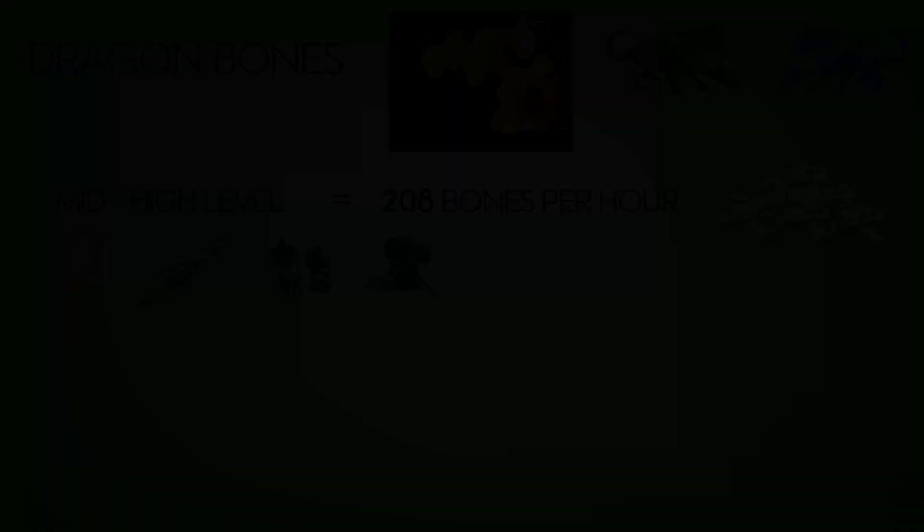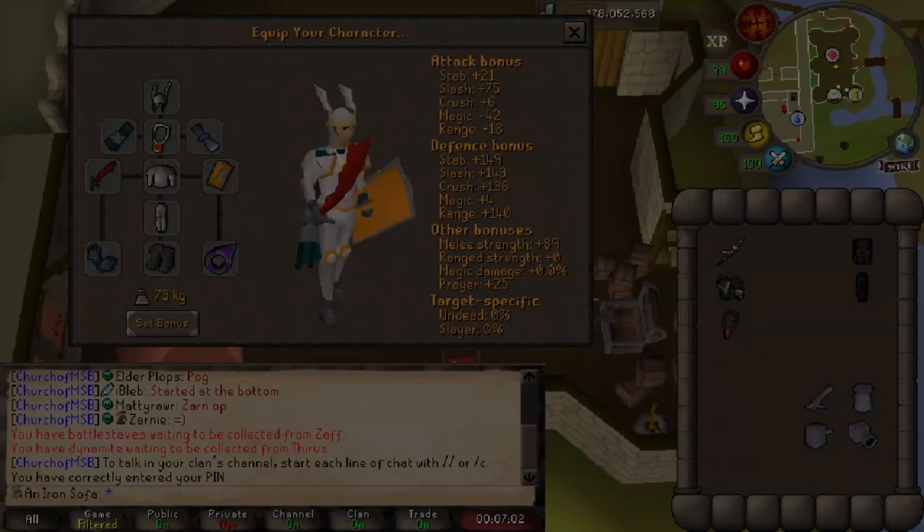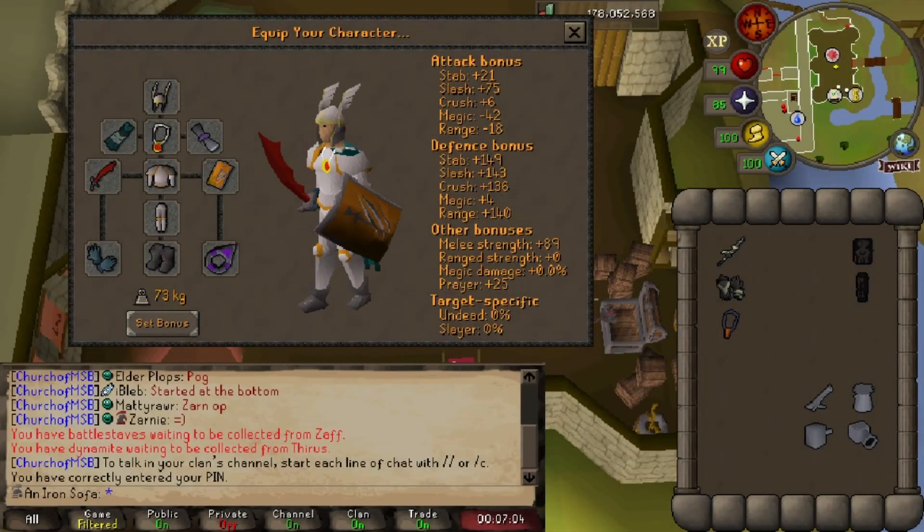If you're not bothered about going into the wilderness — it was only around level 15 wilderness and you can teleport straight away as soon as you see somebody — then green dragons are what you want to be aiming for, especially with the elite diaries completed. Getting 280 bones per hour was really nice, banking about 100,000 XP per hour. That is of course assuming you are using the bones on the chaos altar in the wilderness itself.